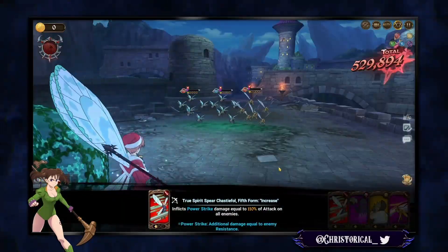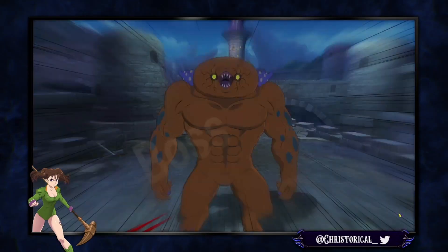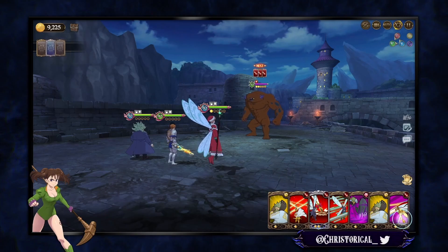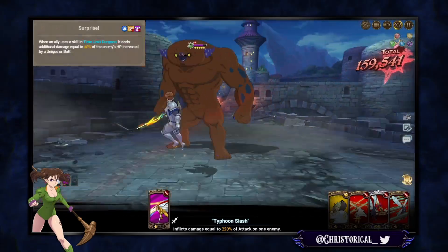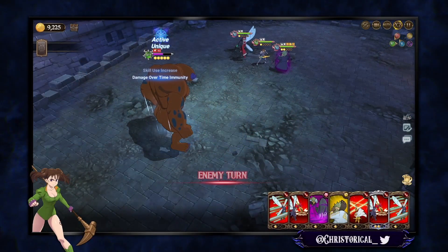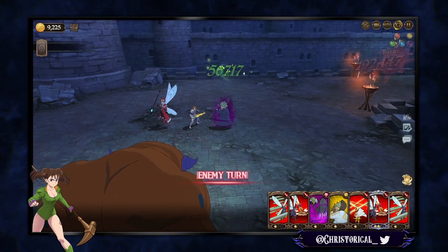First up, the unit that really makes this team possible in any Super Awakening Coin farm or anvil farm extremely efficient is Red Daniliz. She is a Christmas exclusive unit — we did get her on a step-up a couple months ago, so if you didn't pull her, it's not going to be an easy time farming this dungeon. Her passive increases the damage output of our attacks by 40% as long as the enemies are afflicted by some type of HP-increased unique or buff.